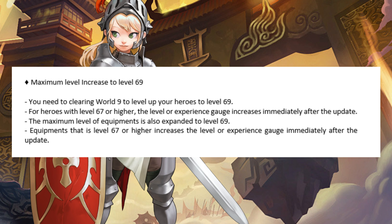They will increase the maximum level of heroes to 69, which means max limit break is up to level 74. You need to clear World 9 to level up your heroes to level 69. For heroes with level 67 or higher, the leveler experience gauge increases immediately after the update.